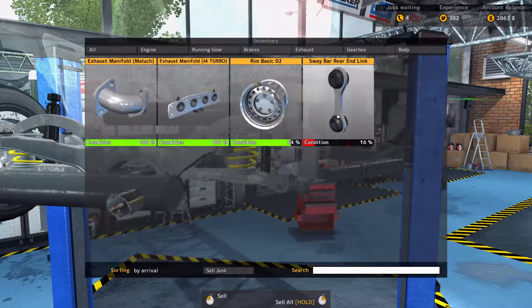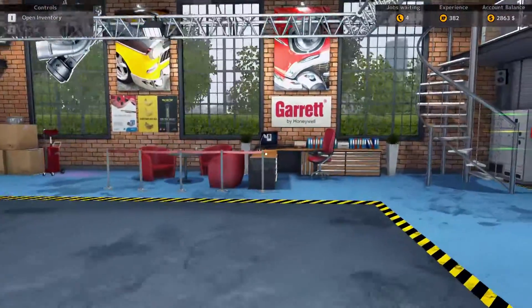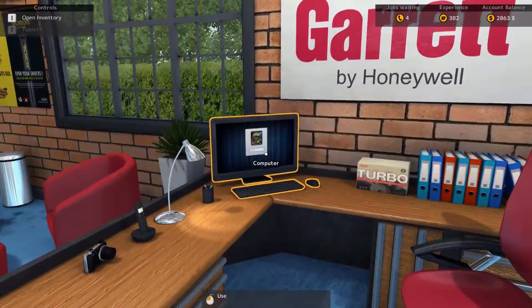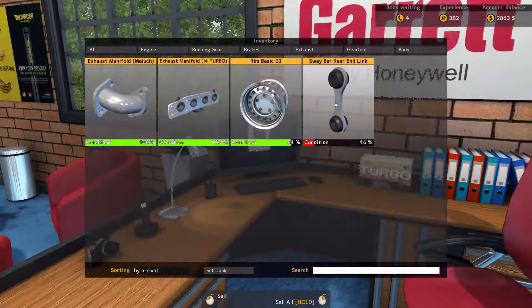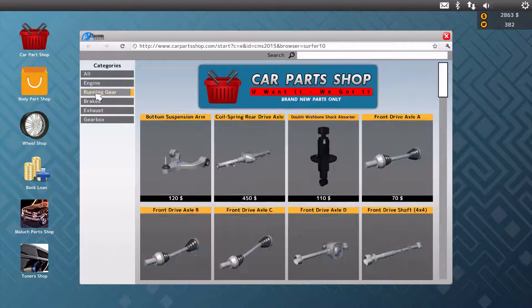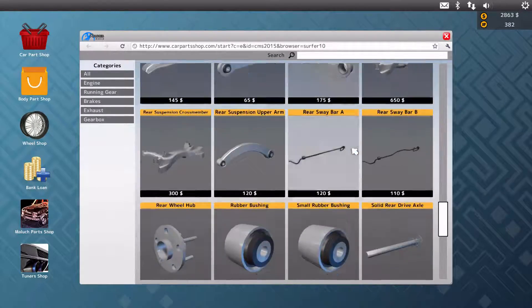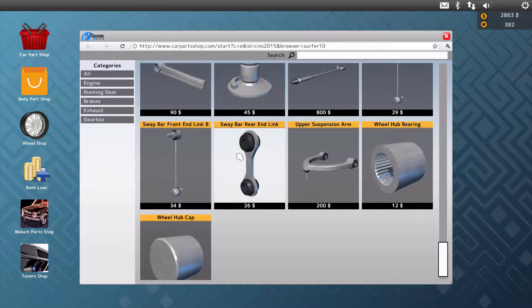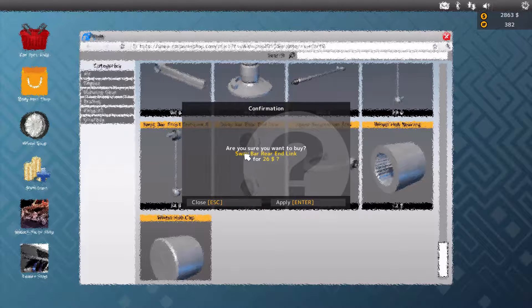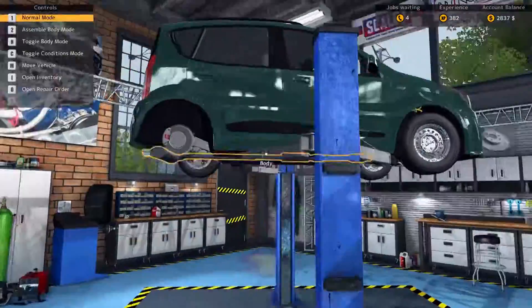The condition is pretty bad, so we're going to purchase a new one. Going into inventory, we want the sway bar rear end link. Heading into the parts shop under Running Gear, scrolling down to the S's — sway bar rear end link, looks the same, $26. Let's get that.